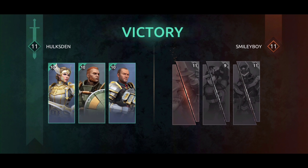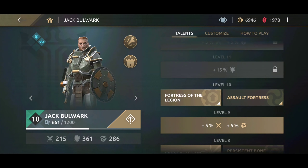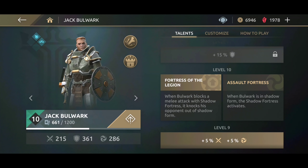Let's jump to the skill tree and equip Fortress of the Legion. With Fortress of the Legion, when you block a melee attack you will knock the opponents out of shadow form.